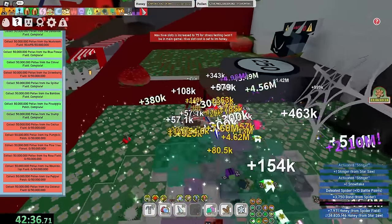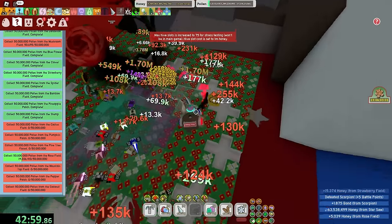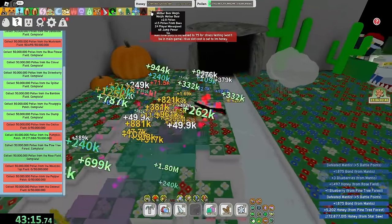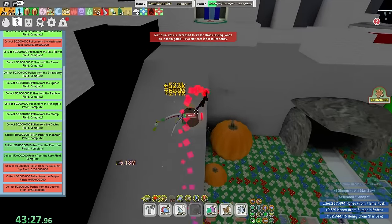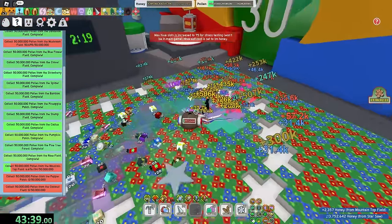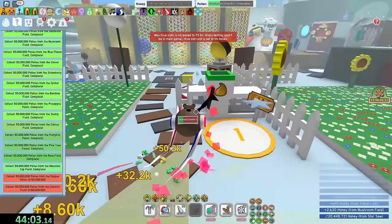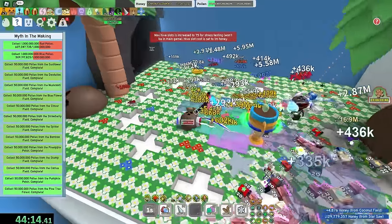Can I get a sub-45 minute speedrun? Because that's gonna be insane. Mountaintop, and after that I only have to do some pollen, pepper, coconut, and mushroom. Mushroom is finished. Only two more fields to go and I'm finished with the speedrun. Although I do have to do this red and blue pond - probably should have done that in top field. Oops. Pepper patch, which is literally done in like a second. Let's see red pollen here and I'll do blue pollen in pine or something. Red pollen is finished.